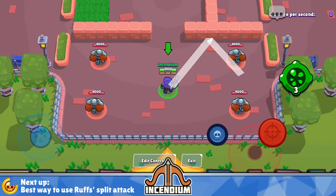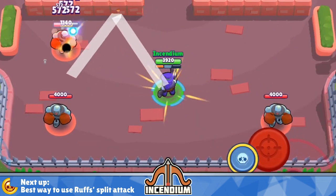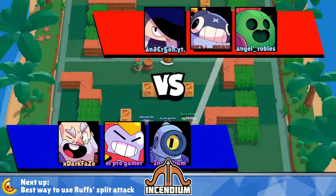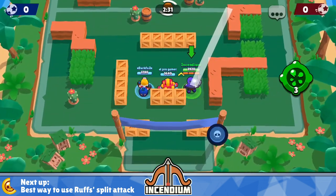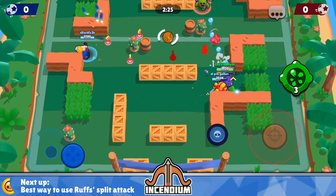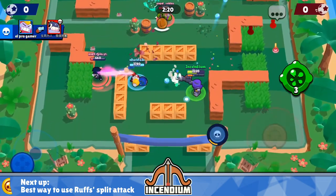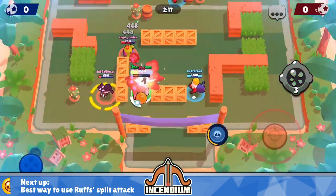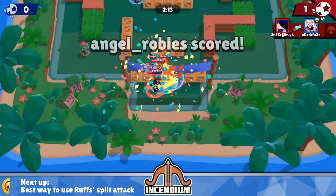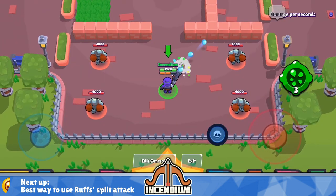It's really helpful to compare this main attack to Rico because it's pretty similar. If you take one of the single bouncy balls from Rico's attack, it behaves pretty similar to Ruffs' main attack. Rico's main attack has a width of 0.67 tiles, so it's actually a bit thinner than Ruffs' attack individually. Rico also has a slightly larger range at 9.67 tiles — an extra two-thirds of a tile — and every time a ball bounces off a wall it gains 1.67 tiles of range.